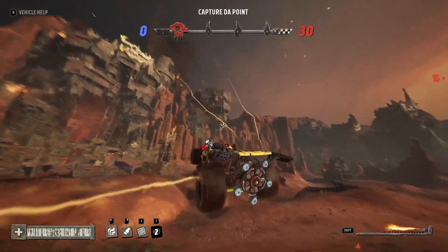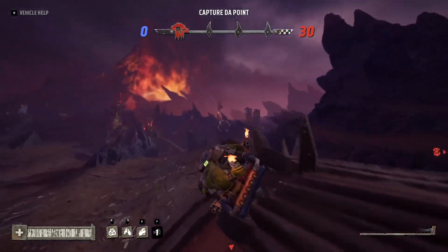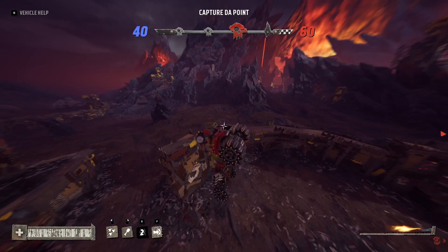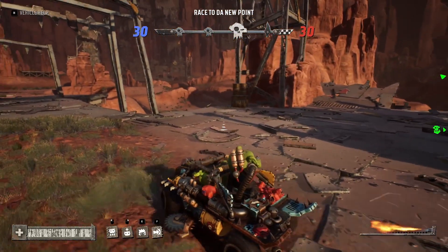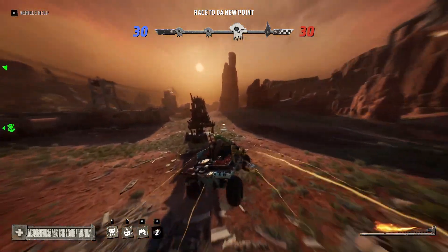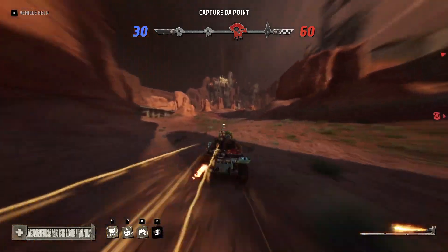Before you press the handbrake button when you're airborne, your vehicle is under the influence of automated air control — this system will naturally try to pull your vehicle into a stable trajectory. Once you activate air control by pressing the handbrake button while airborne, this system is completely disabled until you touch the ground again. A trick I like to do is if I'm facing the wrong way and about to pop off a ledge, you can do a dash 180, and the automated air control will catch your vehicle and prevent it from spinning further than you want, which is super satisfying.